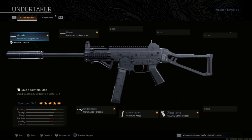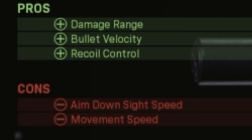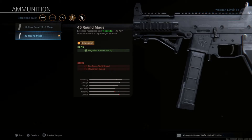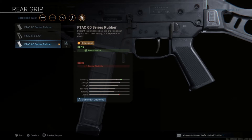Let's start off with the Monolithic Suppressor. I put on the biggest barrel I can find — the Stainless Steel 400mm barrel — which increases damage, bullet velocity, and helps control recoil. Then I added the Commando 4 Grip, which stabilizes recoil and aiming stability at the cost of movement speed. After that I put on the biggest magazine available, and lastly the F-TAC 60 Series Rubber recoil control grip.